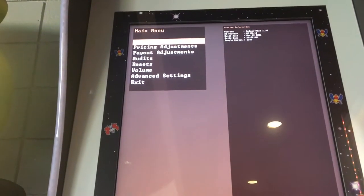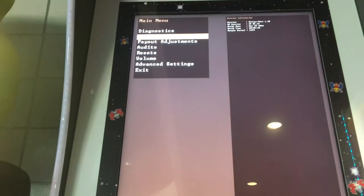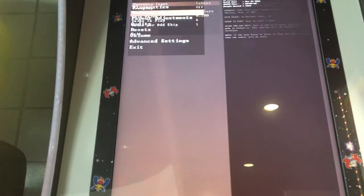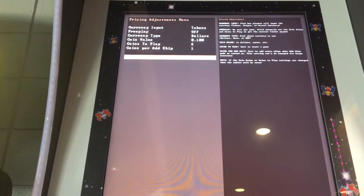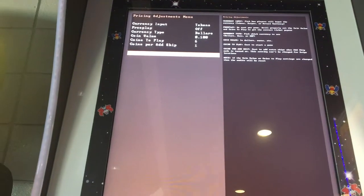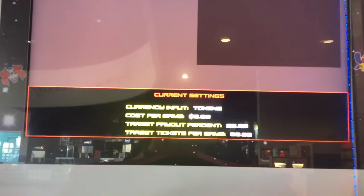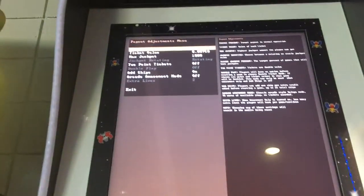Let's throw it in the test and see what we get. Like every Raw Thrills game, you have to hold it in test, and then you get diagnostics, pricing, payout, volume settings, and advanced settings. It has a wide array of price adjustments — tokens, cards, swipe, your standard Raw Thrills stuff. You can set currency type, coins to play, and coins to add to ship. You can buy extra ships in this game for an extra credit. It gives you current settings at the bottom. We have ours set at $0.60 a game, target payout at 25%. You can get very fine payout adjustments.